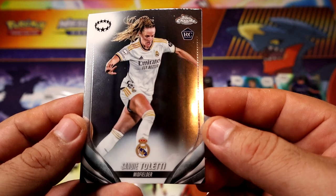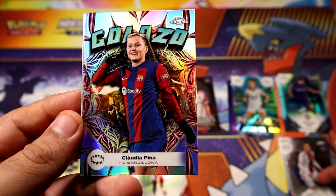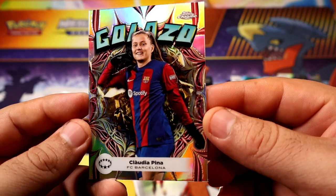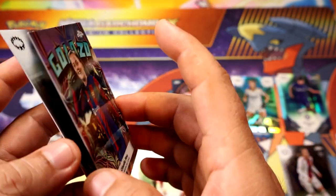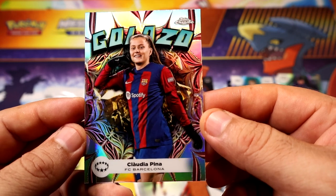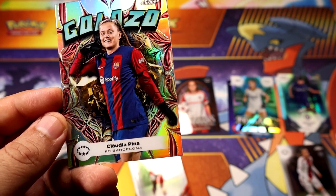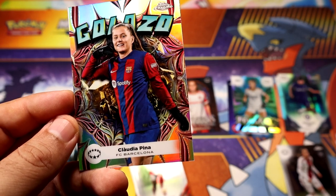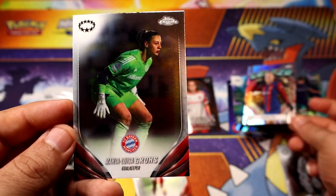We have a letty base rookie, base rookie, base rookie — oh, we got a Go Lasso! Claudia Pina! I would have preferred a Putellas — she's probably the best Barcelona player — but a Claudia Pina, it is. Barcelona! Go Lasso! I believe those are short printed, right? Maybe Go Lasso are not that short printed, but still they are collectible.